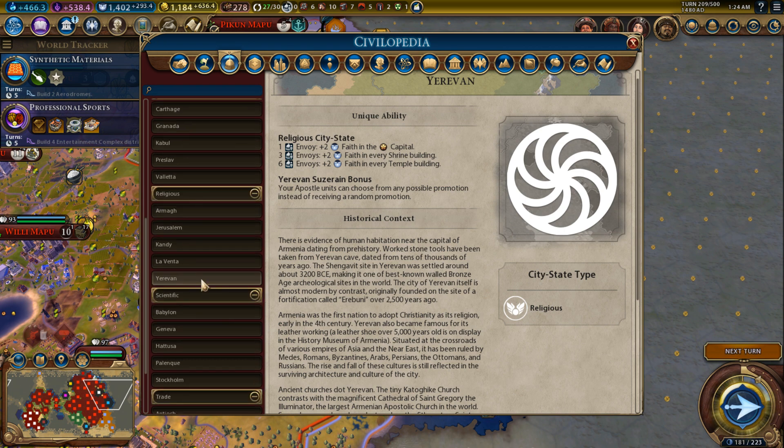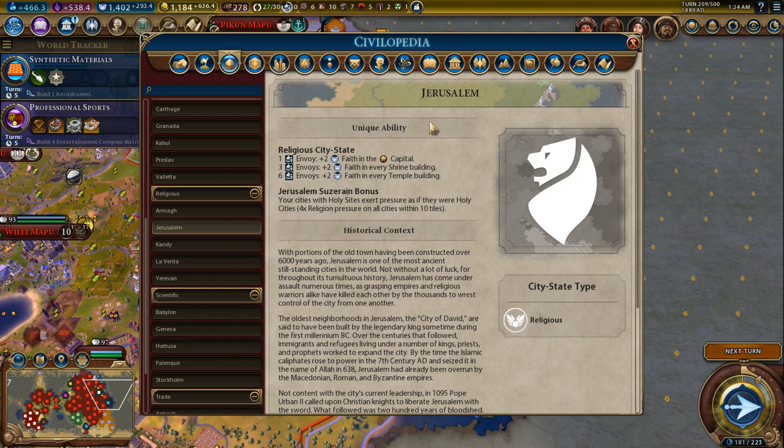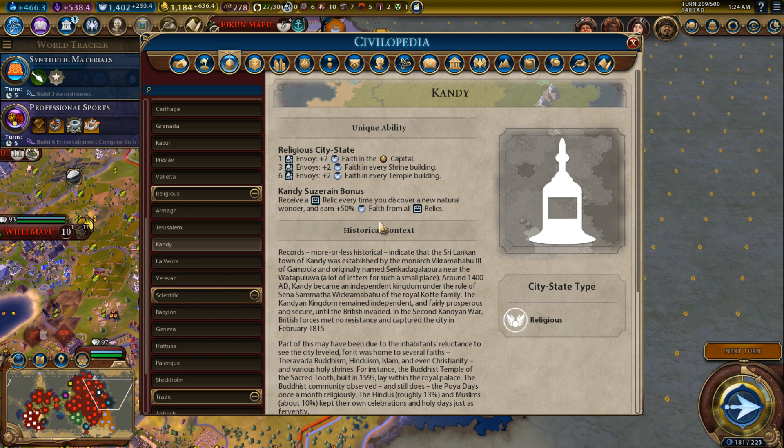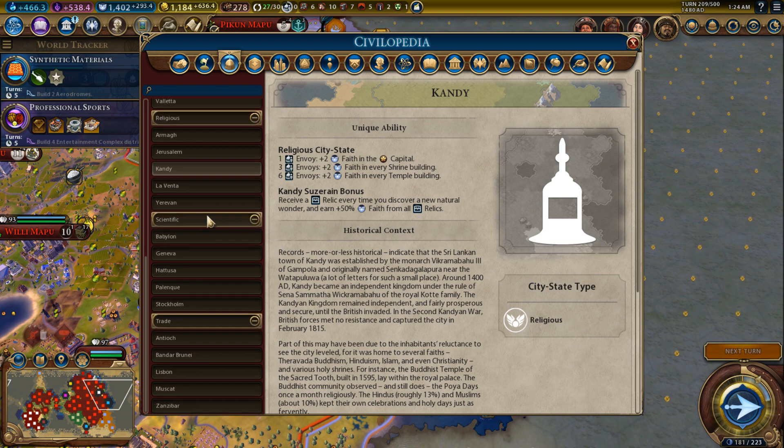If you don't have Yerevan and you're going for religious victory, your second priority could be Jerusalem — another excellent choice. La Venta and Armagh are not terrible. Kandy is kind of rubbish — even if you see it you might not want to be suzerain, because this bonus is almost nothing, but you'll still put some envoys there for the extra faith since you need a lot of faith to win a religious game anyway.